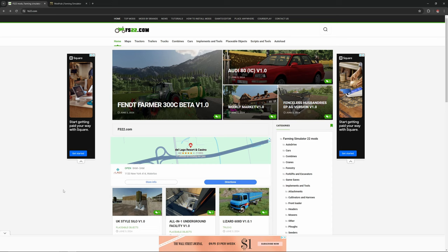Another great site is fs22.com. This site has a massive collection of mods created by the community. Remember to always check the ratings and read the comments to ensure the mod is trustworthy. Once you've found a mod you like, click on it to see more details and download it. Make sure you download mods from reputable sources to avoid any malware.